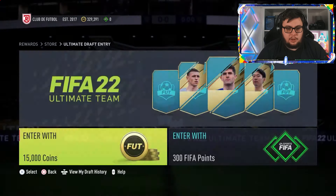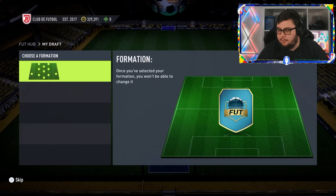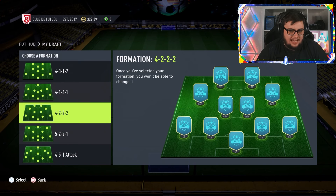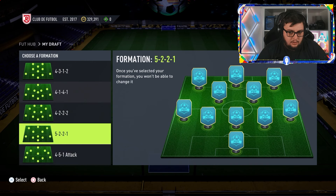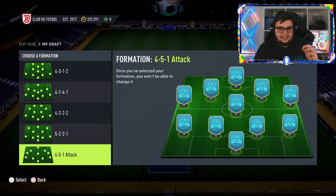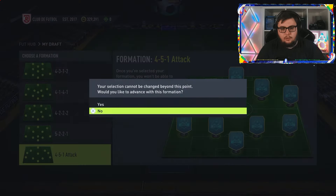Another draft token, number two of three. We're going to go the same — hopefully we see a three-back. A 4-2-2 could be the play. There are a lot of good wingers, so I might go 4-5-1 with this, because in FIFA 22 left wingers and left forwards can go left mid, and centre mids can go CAM. I'll go 4-5-1 for this one.